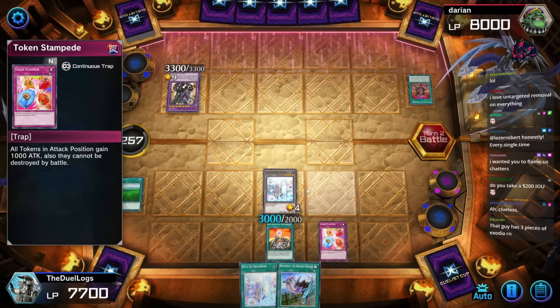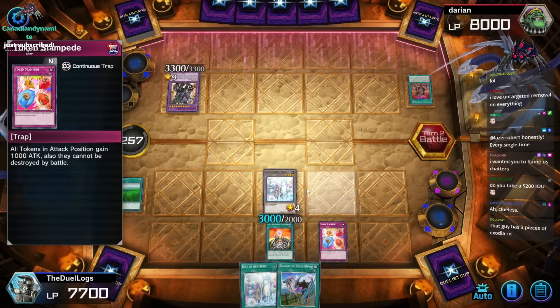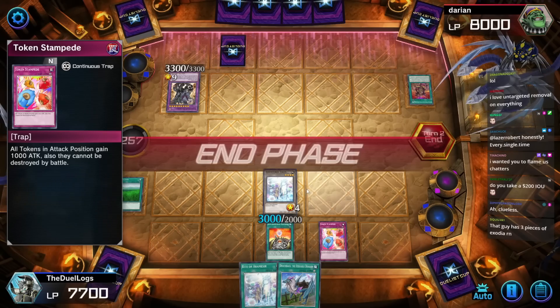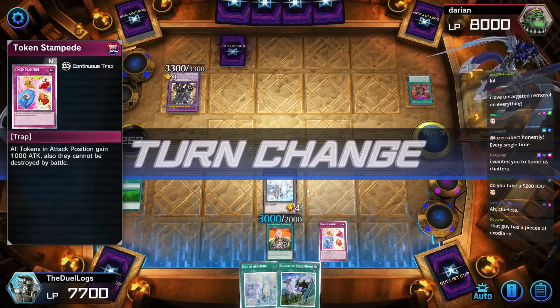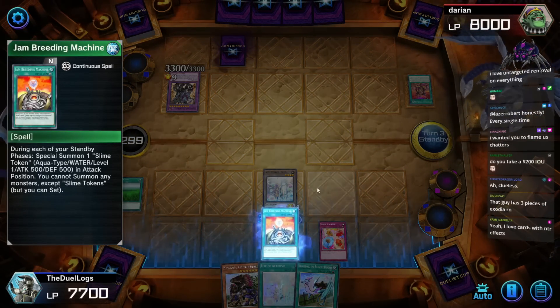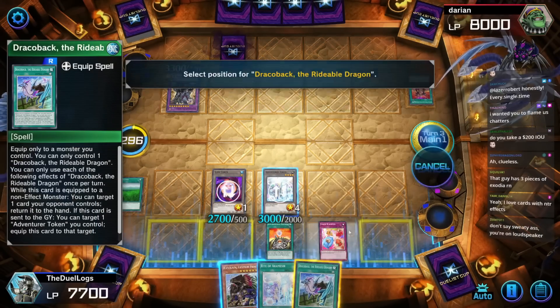I could never flame chat — you guys are too nice. Good evening Mr. Logs, are you enjoying this sweaty event? If by enjoying you mean not enjoying it — hell yeah, I love it. I just drew into Wandering Griffen Rider, 2700 attack points!